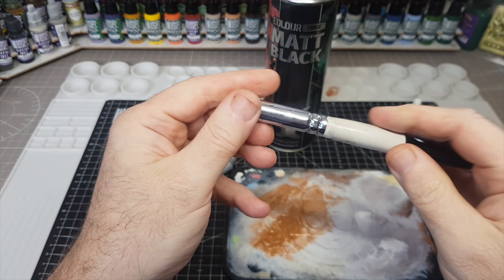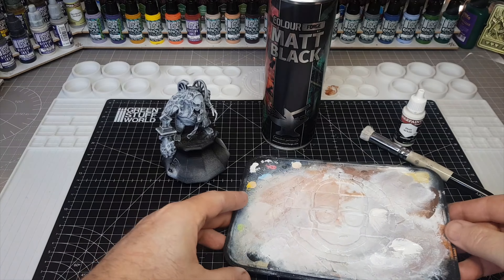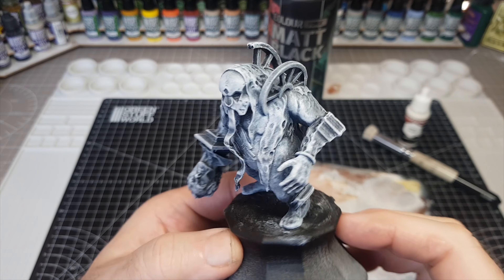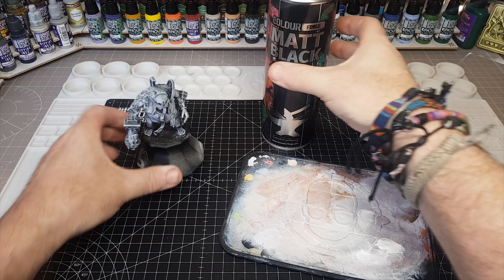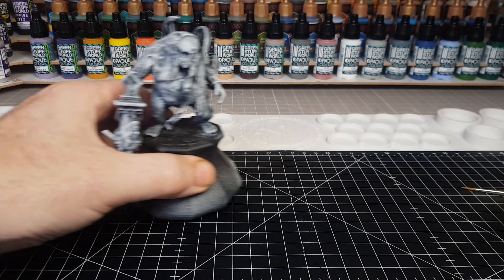Starting off with the usual sort of thing — a good old slap chop: black primer, some white dry brushing, a little bit of magic there, and done. This was 3D printed on the Uniformation GK2, obviously an awesome printer that works really well, come rain or shine, because it's got a lovely heater on the inside.